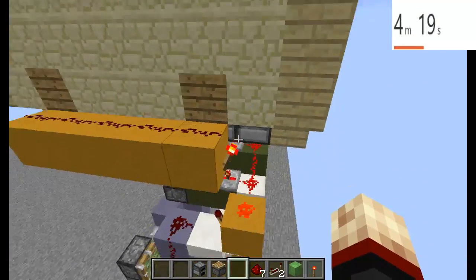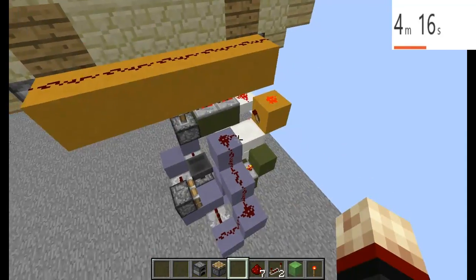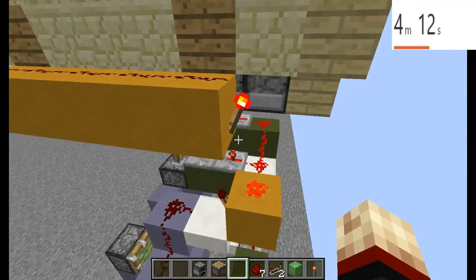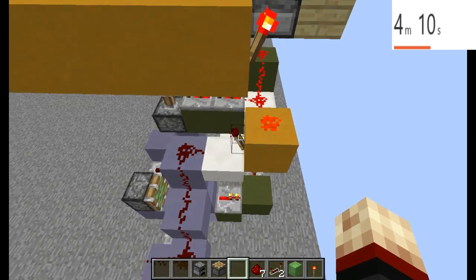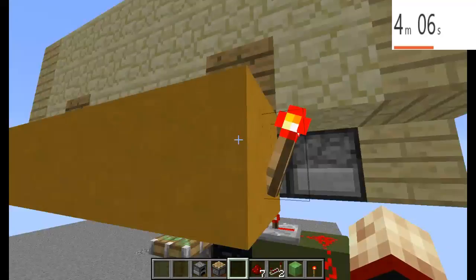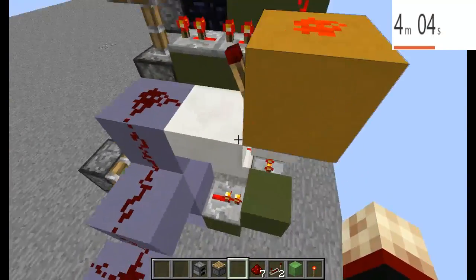And all you do for the activation circuit, depending on how high or low you want this redstone, you just bring a redstone line along, put a redstone torch, redstone, and another redstone torch underneath it. And that is the activation circuit right there.